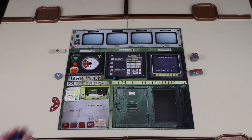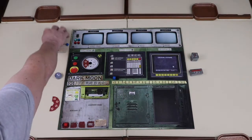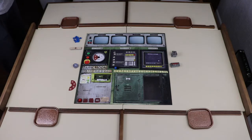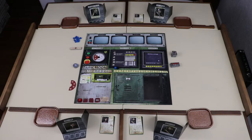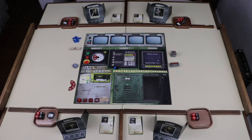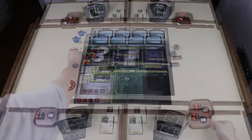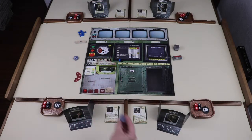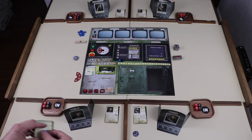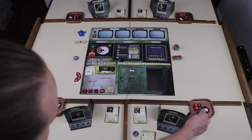The remaining blue cubes are placed in a pile next to the board. Next, shuffle the character cards and deal one face-up to each player. Give each player the uninfected player screen that matches their character card. Next, give each player two black strong dice and two red weak dice. Give each player a participation token.